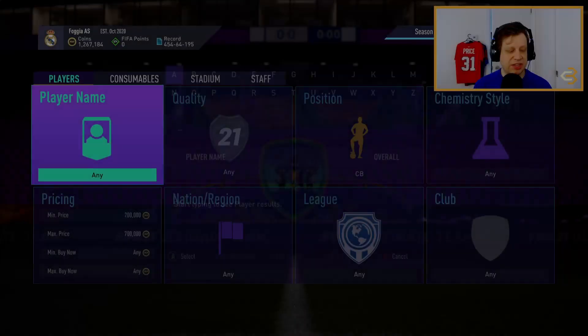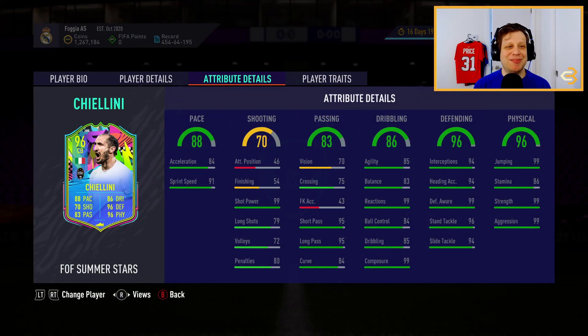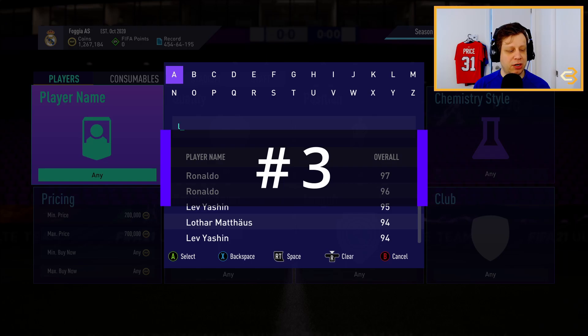He's also Spanish, so he's gonna have links with players such as Jordi Alba and so on, making him pretty easy to link on your team. The fourth best center back on our list is Giorgio Chiellini. Chiellini is an absolute beast — he got an awesome upgrade on his Summer Stars card. He's six foot two tall so he's gonna win all kinds of headers. He has 99 jumping, 99 strength, 99 aggression, 96 stand tackle, and 94 slide tackle. He also has 88 pace, which is amazing. He plays for Italy, so he's gonna link with players such as Spinazzola, Donnarumma, Jorginho, and Verratti.